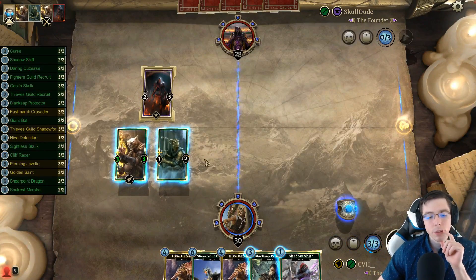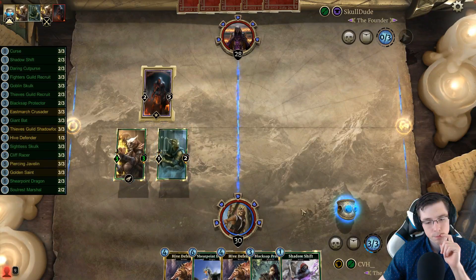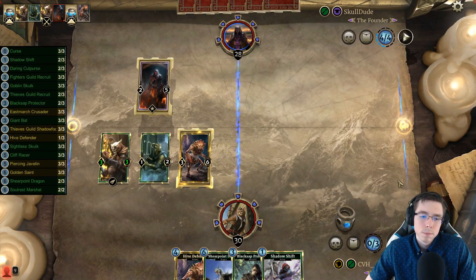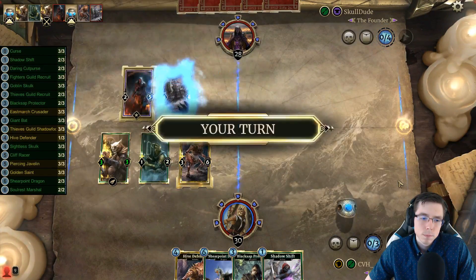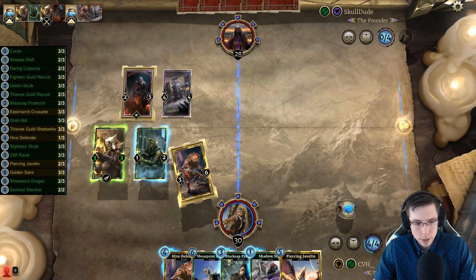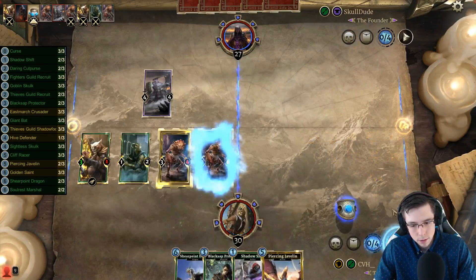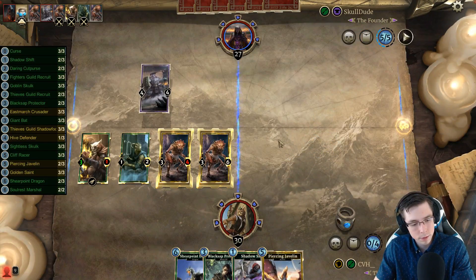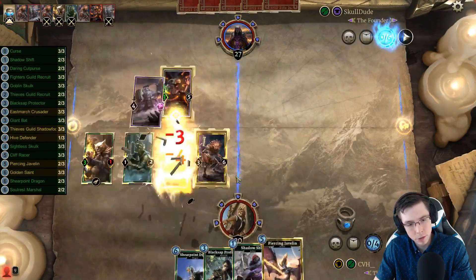Can't quite kill that yet. Can either contest it with the Hive Defender or go for Shadow Shift, but I think I just like the Hive, honestly. I think I'll conserve the Jav, push a bit, and then play just another Hive Defender here. I don't think he'll be able to ramp enough this turn to get it to be a six-six, so he'll probably just attack over the three-four, leave it open — Ring into Shear Point Dragon to take care of it. I'll just use the Shear Point on the three-five now.